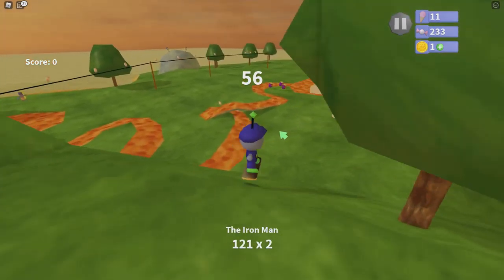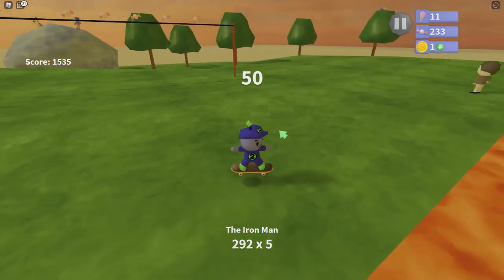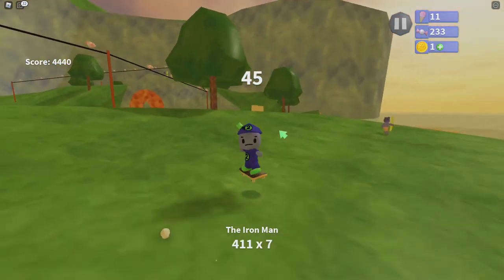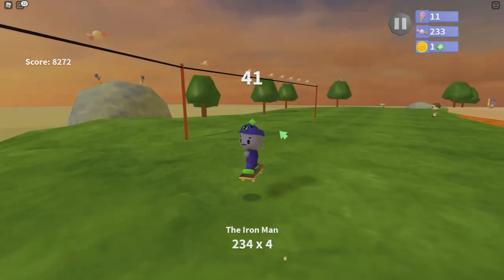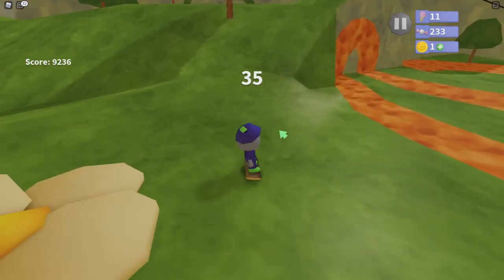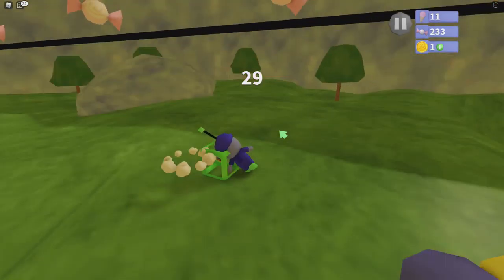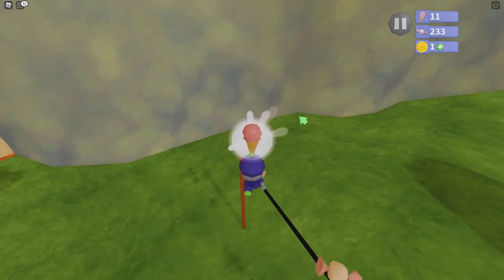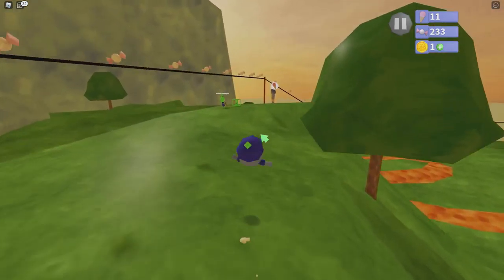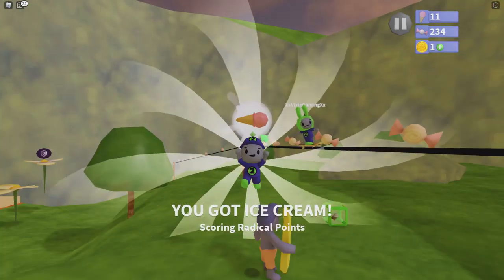Okay, there we go. We can just keep spamming left-click and it should be really easy. We already have a thousand. We're just going to keep spamming this over here — now we've got 4,000. It's really not even that difficult. You don't even have to do anything super cool. Just keep spamming left-click and we're already at 8,000. Just do a little bit of that and boom — now we just got the ice cream. I don't really know if there's a way to get rid of this timer if you already have 9,000 — I think we just have to wait. And since the timer finished and we had over 9,000, that ice cream is going to go right over there. We just dive and grab it — scoring radical points. And I think that's all we've got to do for the outside.